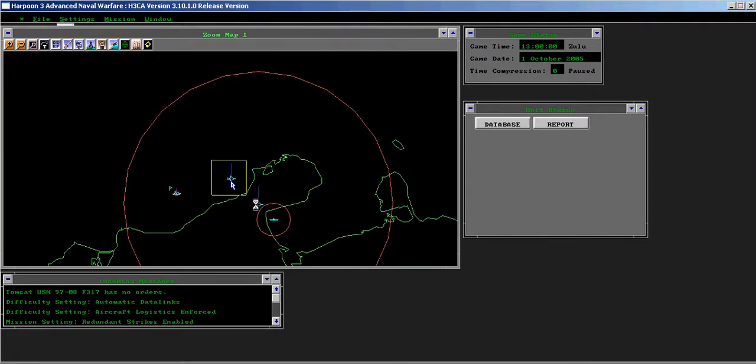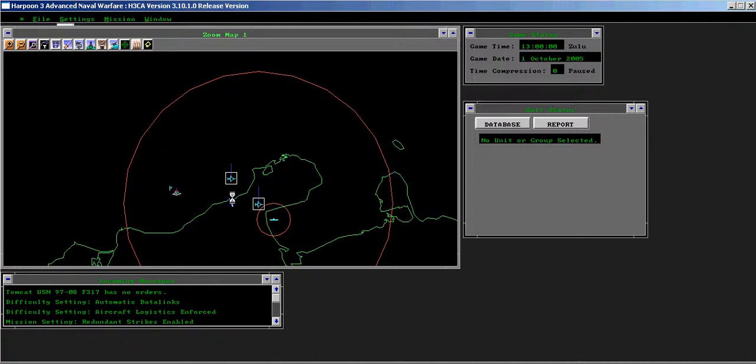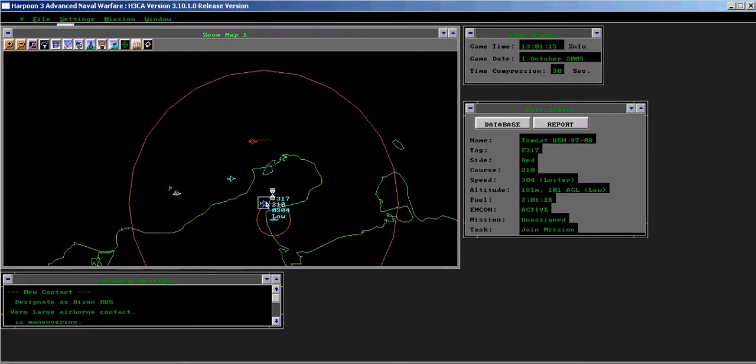Activate the radar on both the spy plane and the Tomcat and start. Plot a path for the Tomcat to intercept a flight of Bison tankers.